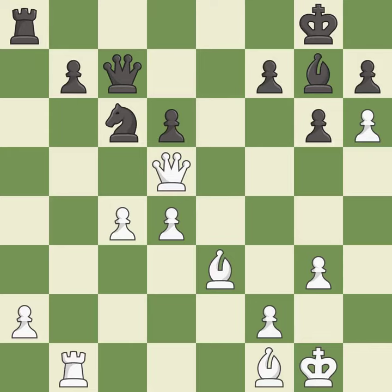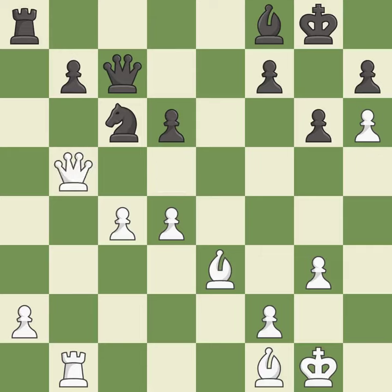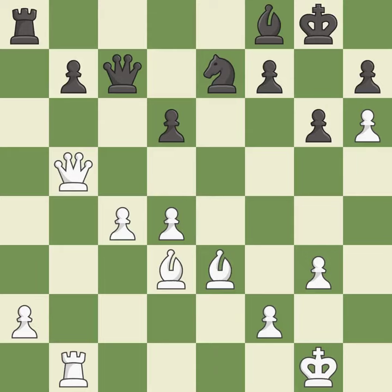The opposing bishop is kicked by a pawn and must now move or be captured. This moves the bishop to safety. This is the strongest option. Right on target. This moves the bishop to a more active square, making it gain scope. This wins a tempo by threatening a bishop and forcing it to move away.